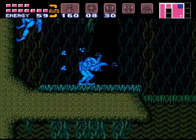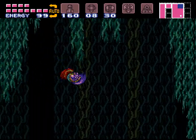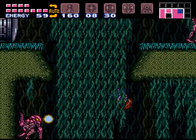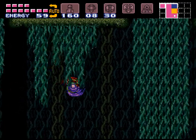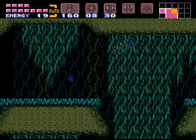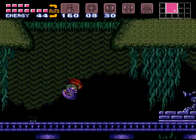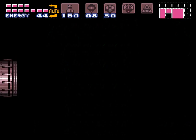The plasma beam is able to now freeze and kill these guys. We want to try to kill everybody in this room in order to get out — this is another gray door room. And we're getting closer and closer to the end all the time.